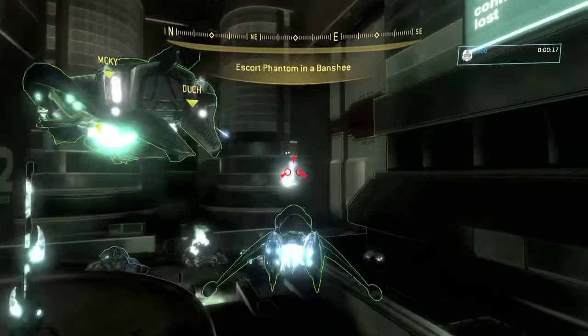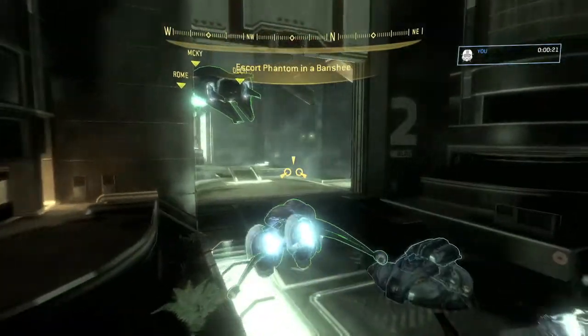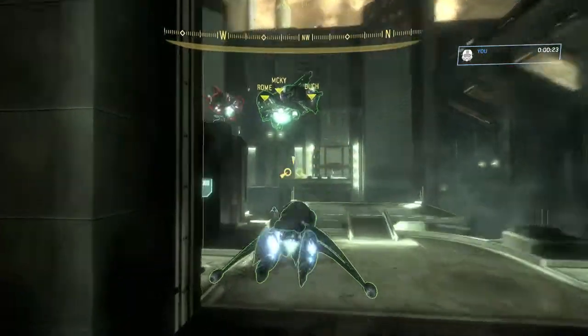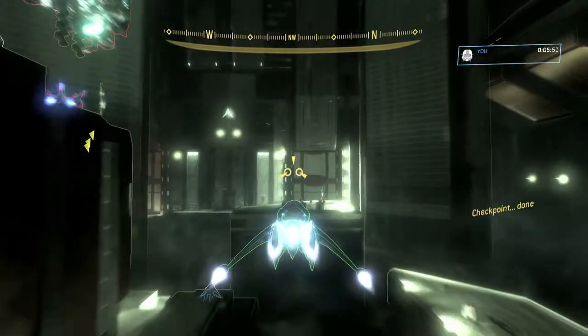So you want to hop into the Banshee right here — there's immediately one of them right in front of you, so make sure you kill him. That takes care of one, and then you should get a checkpoint once you leave into this open area.